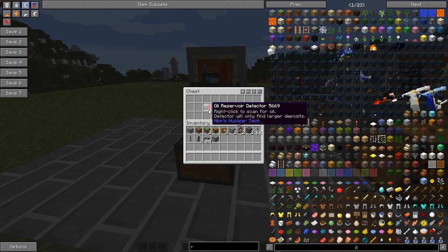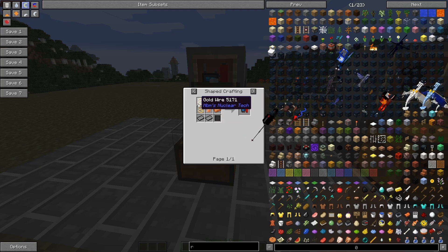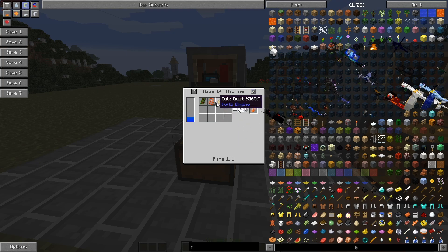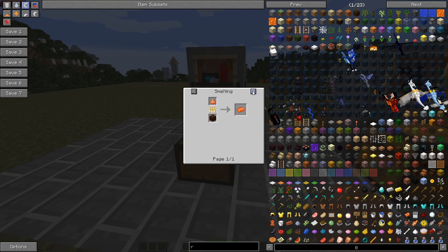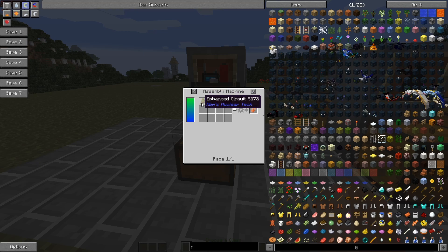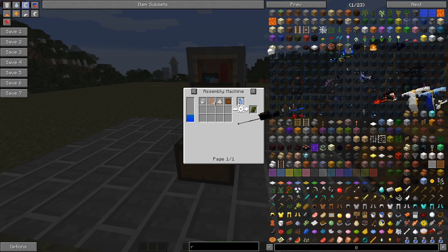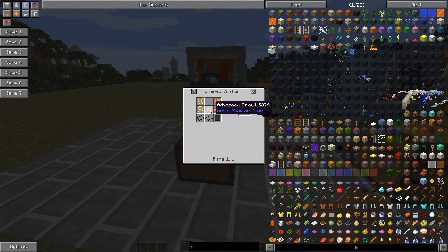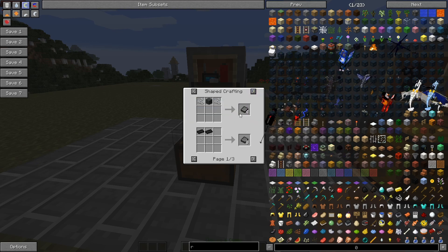First thing we're gonna need is one of these oil reservoir detectors. The recipe is pretty simple — just some steel, some copper, some gold wire, and a circuit. The circuit may be a little more difficult, but it's just gold dust, you just shred that. Then there's red copper wire — red copper is made in the blast furnace with copper and redstone. And then an enhanced circuit: basic circuits, some copper, some quartz. There's also an insulator — that's just wool and string. Super easy.